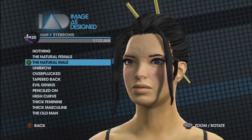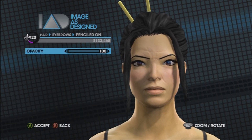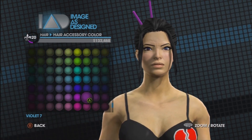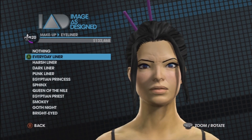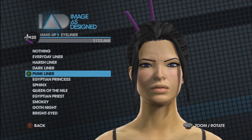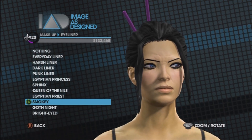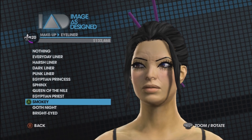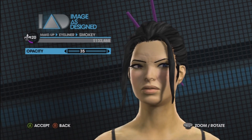No eyebrows - I look ratchet! Alright, let's go with the penciled-on. Hair accessories changed back to purple. What else we got here - eyeliner. I'm not really down with the whole extreme eyeliner thing - only certain people can pull that off. We're gonna go with the smokey eye look, kind of toned down.